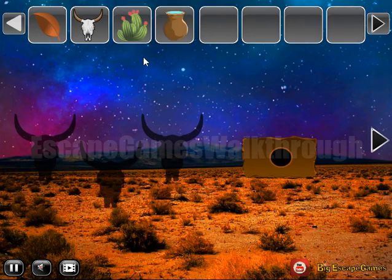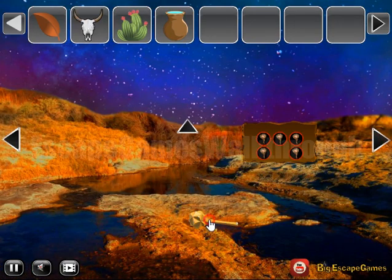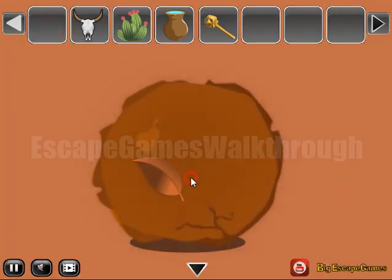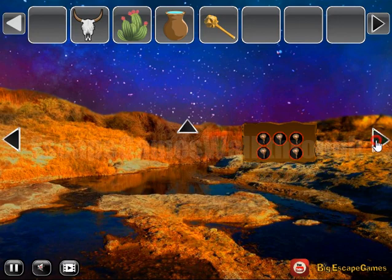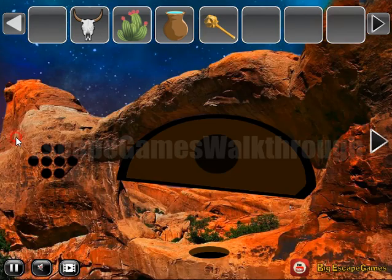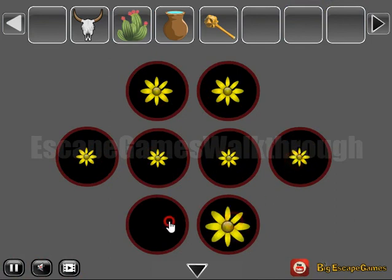Here's water. Let's leave this cattle skull here. More items to collect, and go up there. Now let's wipe the stone with a leaf and get the hint of medium, small, and big. This hint is to use further. Medium, small, and big — and we've got one more cactus.